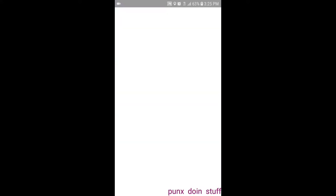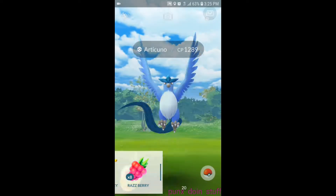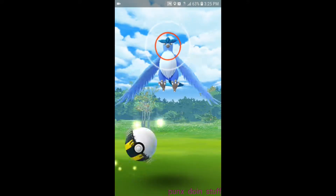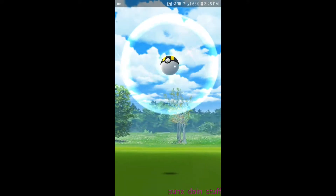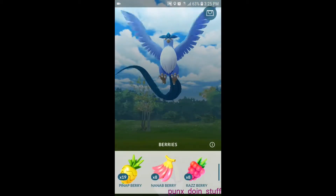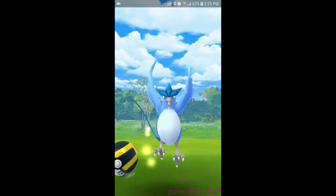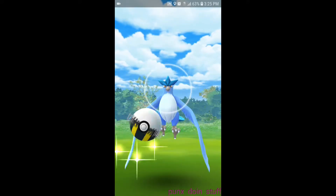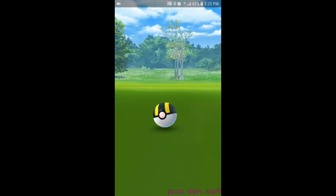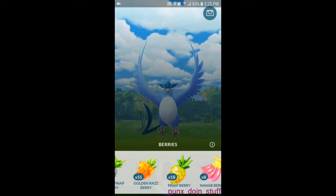I started to open up my research thing and forgot to hit record, so we're starting now. It's an Articuno at 1289 CP — I don't remember what the perfect CP is for that one. Missed the accuracy but still hit it. It might stay in... The very first research encounter I had gotten was a Moltres, and that was almost impossible — took like 20-30 balls. I ran through almost all of them and just barely got it.